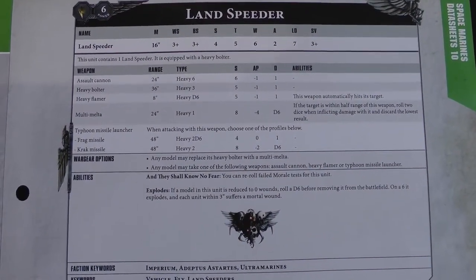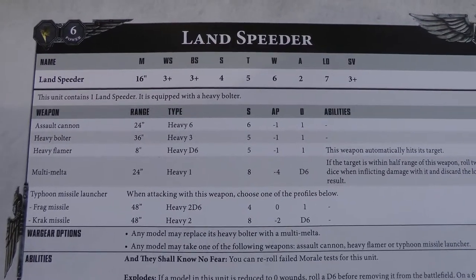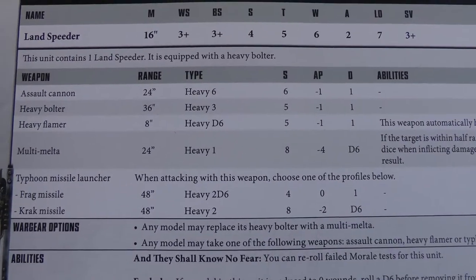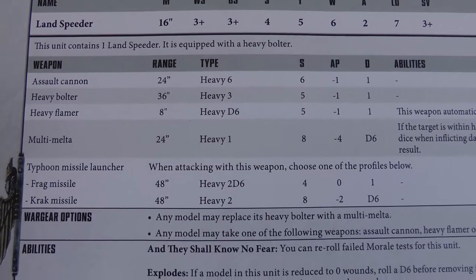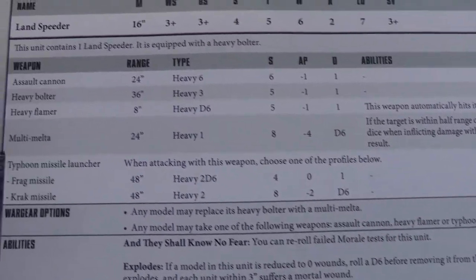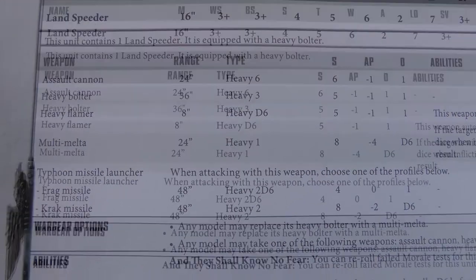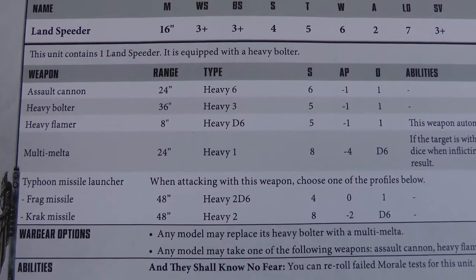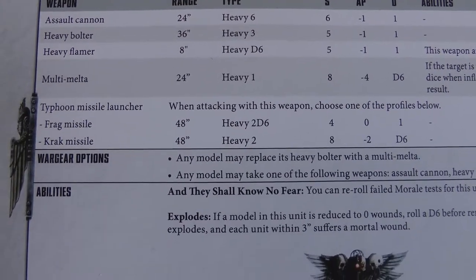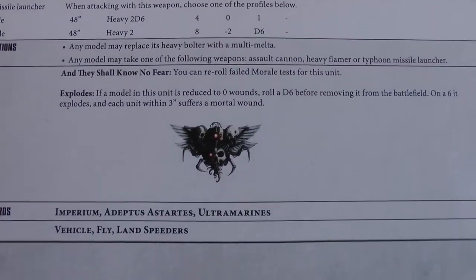Here is our profile for the new Landspeeder. It's a light vehicle — only Toughness 5 with 6 wounds and a 3+ armour save, so it's not that much tougher than a Space Marine. It starts with a heavy bolter, which can be replaced with a multi-melter — a proper anti-tank weapon. It can also take one of the following: an Assault Cannon at Heavy 6, Strength 6, AP -1; a Heavy Flamer; or a Typhoon Missile Launcher firing either frag or crack missiles — basically the same as the Blight Hauler's launcher, but Heavy 2 or Heavy 2D6. It can also fly and may explode if destroyed.